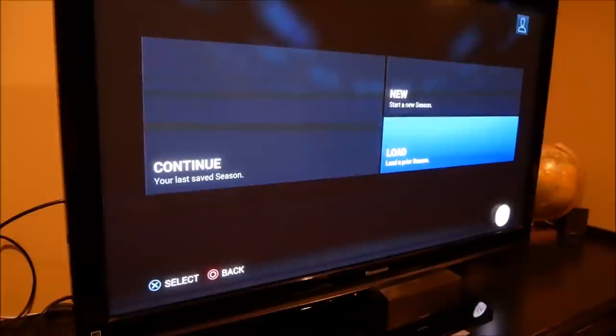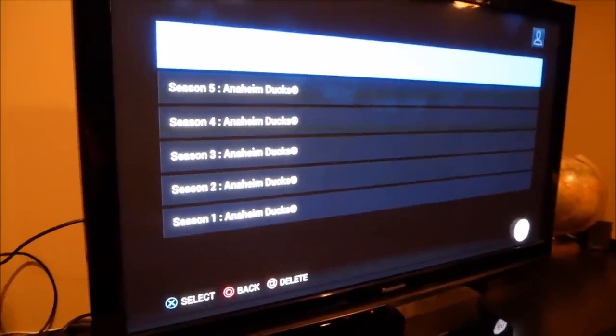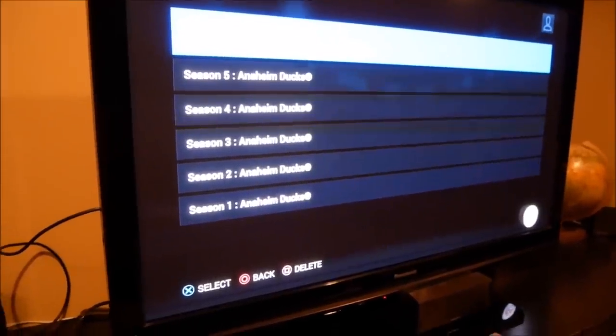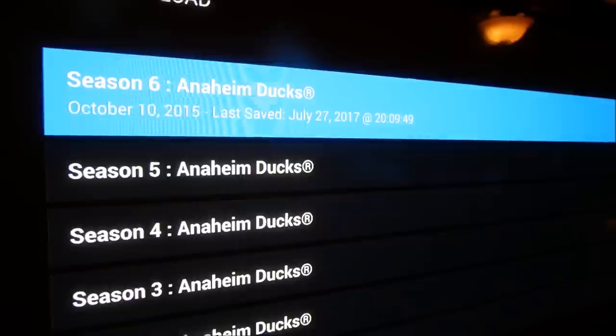We're going to go to season mode. I just created a season mode file earlier that we're going to load up and basically use this file. I'm going to open this file and then save it, and as it's saving, we're going to turn off the PS4. As you can see, the last time I saved this was 20.09.49.